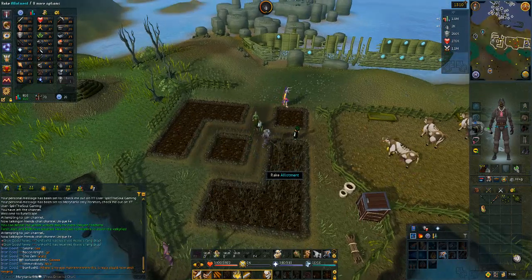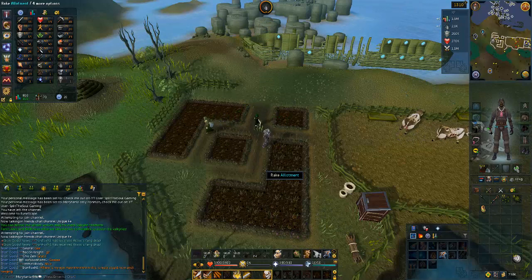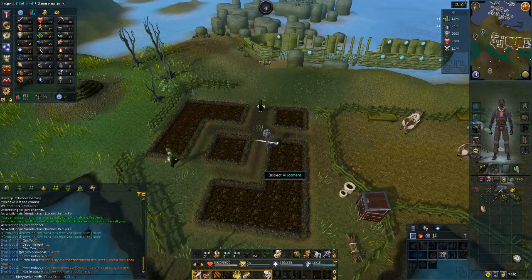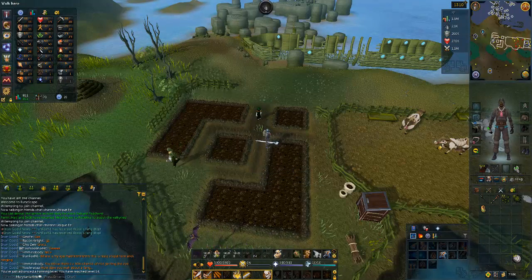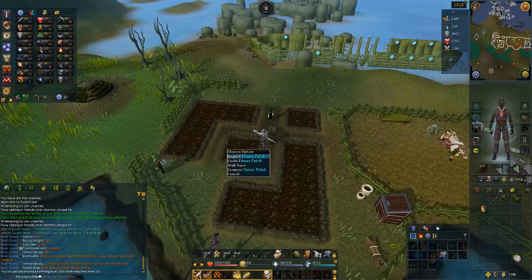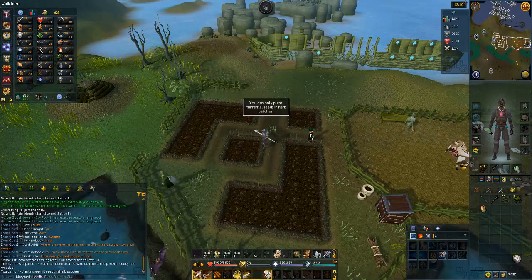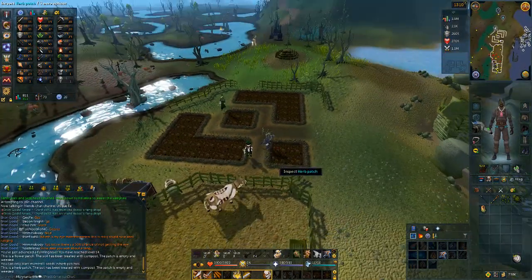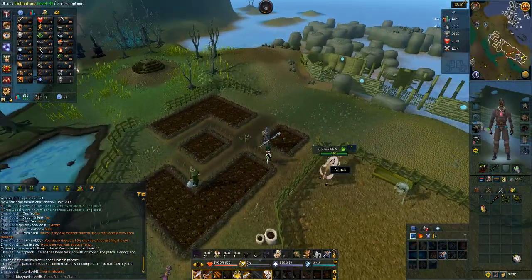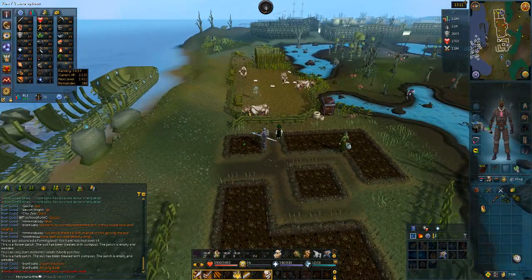We're back with some of the last raking content you're going to need to see - I'll still be raking for passive farming XP, but 14 farming! We can start growing marium tool seeds; we have 72 of them in the bank. Let's inspect this - it already has compost in it. Being treated with compost, boom. Let's just hope they grow.